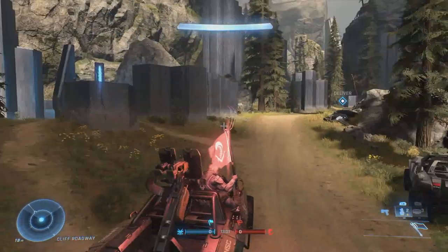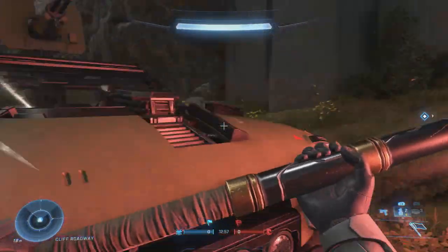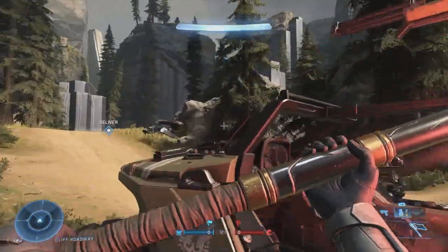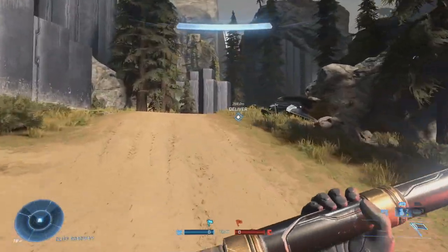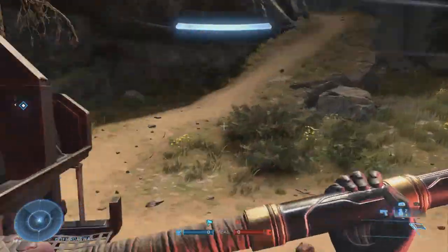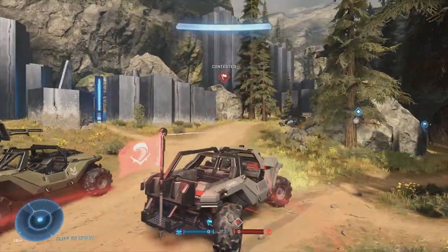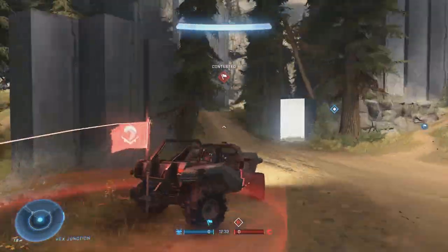With the Warthog, you can ride in the passenger side with the flag, of course, but you're not able to drive at the same time. So if you don't have another player with you to drive you off in the passenger seat, you're going to have to end up running. However, with the Razorback, you can just plop it on the back and simply drive off with the enemy flag — extremely beneficial in this game mode.